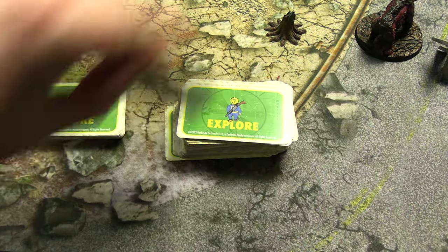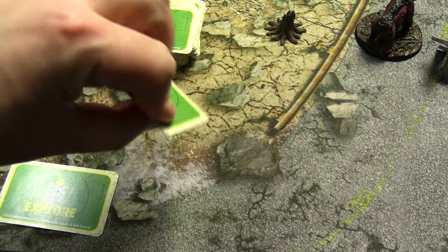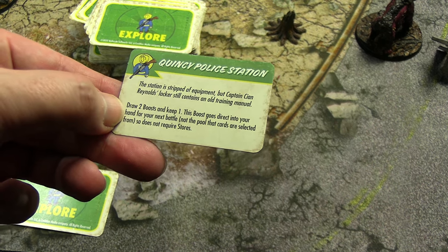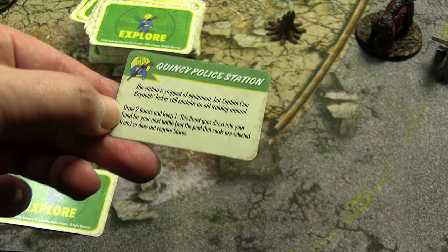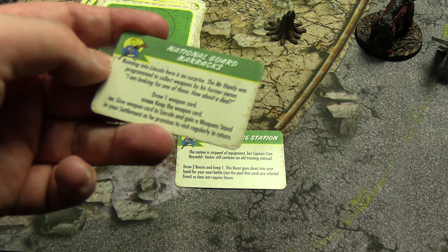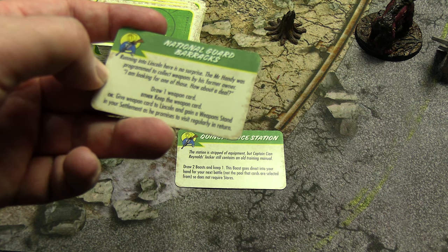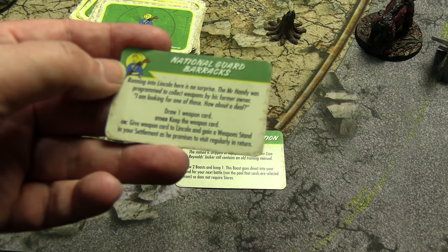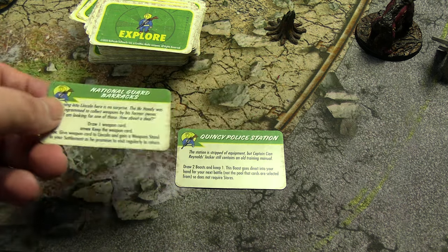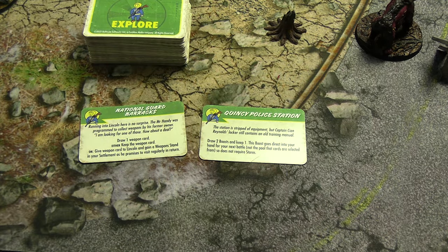Here we are picking two locations — let's go with that one. We'll break here, pick that one, flip this and reroll one of these. Quincy Police Station: draw two boosts, keep one — this boost goes direct into your hand for the next battle. National Guard Barracks: draw one weapon card, either keep it or give it to Lincoln and gain a weapon stand. We already have a weapon stand so we'll draw a weapon from the Wasteland deck as well. That was the explore phase done.